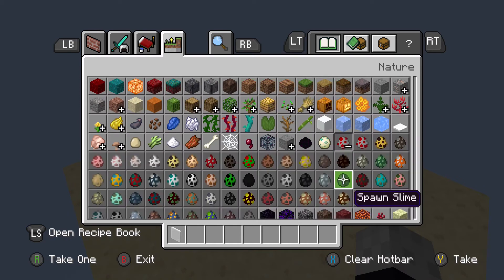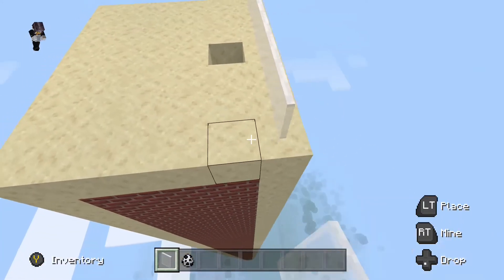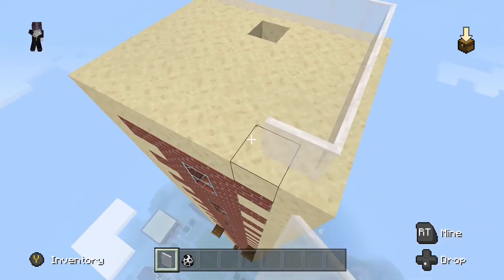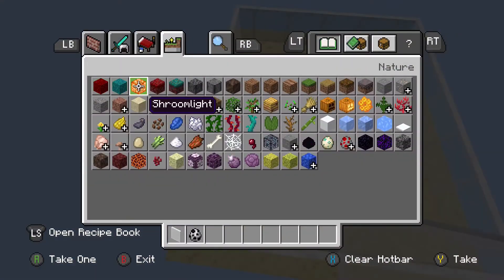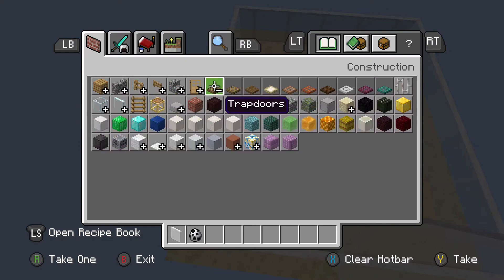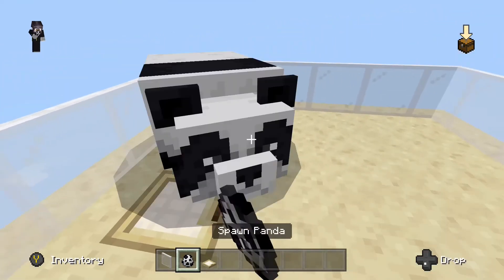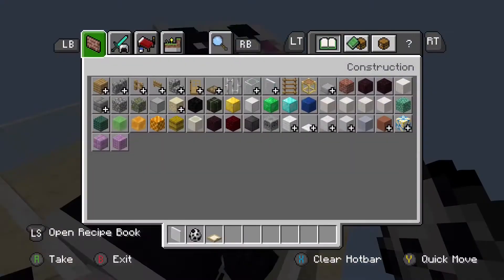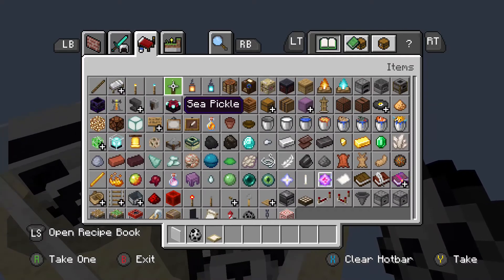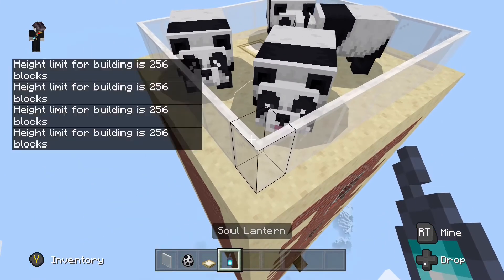Here you will see what I'm going to do with the pandas — this is something you don't have to do on your build, but I thought it would be super cool as I love pandas. I've put the glass rim right around. I'm going to get a lantern to light it up as well, and a trap door just to make sure none of the pandas roll around. Here are the cute pandas — I love them so much. I'm going to place a lantern on the floor so you can see them overnight.